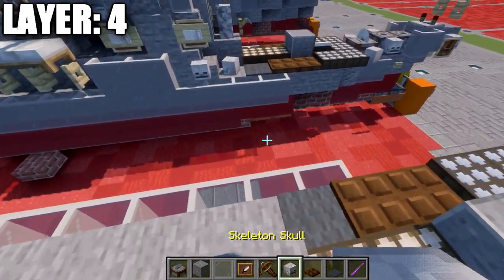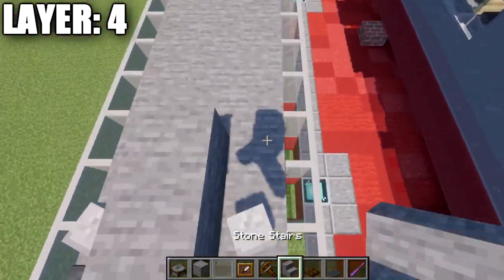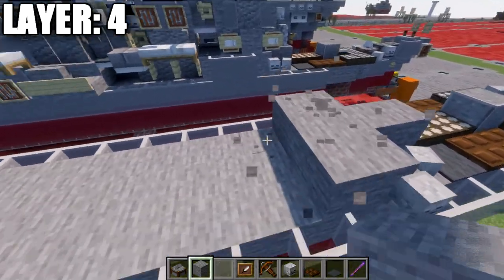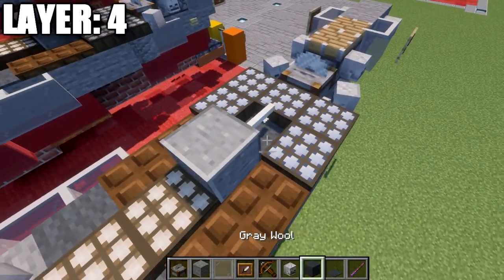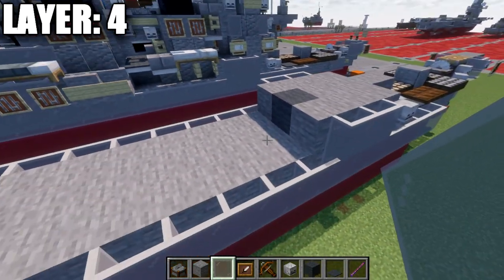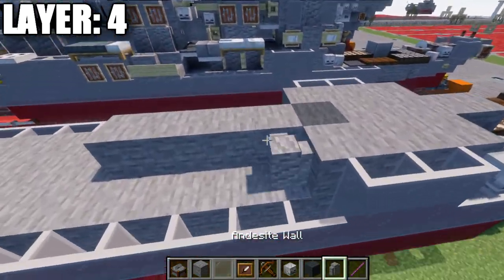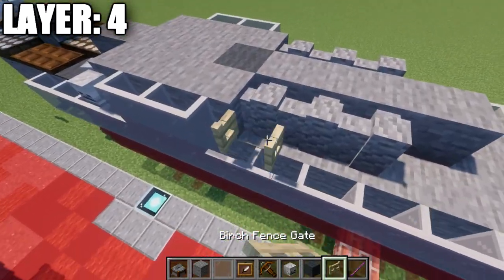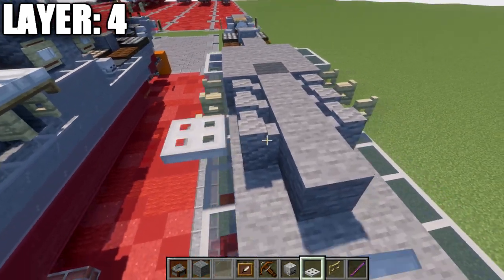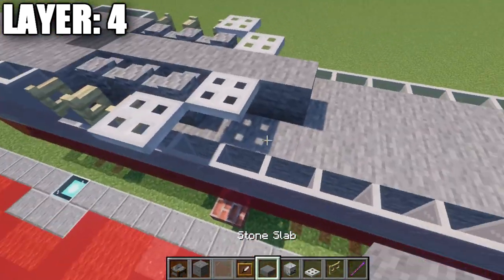Place a stone block, then a skeleton skull at a slight angle to both sides. Place another stone block in the center, stone stairs to both sides, and a skeleton skull to both sides of those stairs. Place three rows of stone blocks across, then a gray wool block in the center with narrow stone blocks on both sides. Run a row of three light gray stained glass panes along each side. Then place four stone blocks down the center.